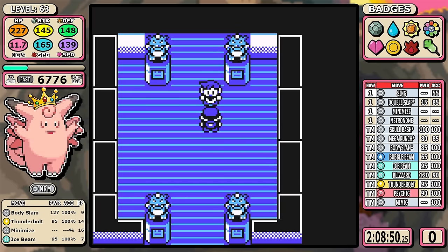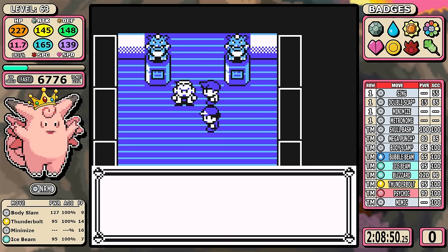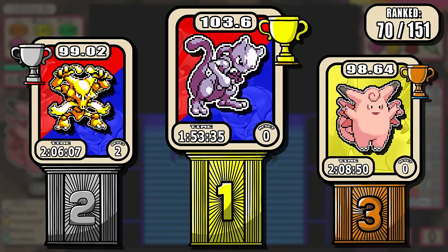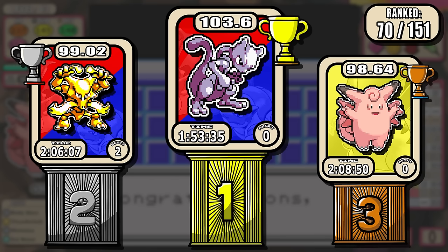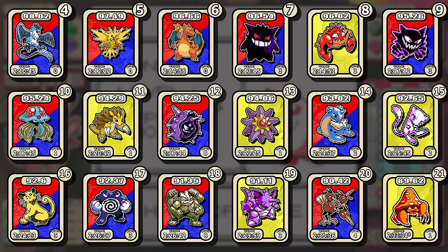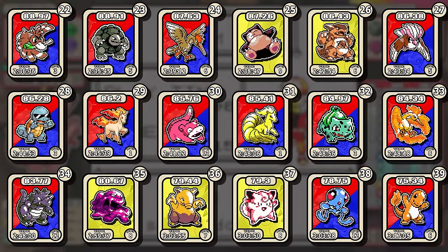Clefable finishes the run with a time of 2 hours, 8 minutes, and 50 seconds, and for the first time in almost one and a half years, we have a Pokemon entering the podium and taking its place in the top three. It stands next to Mewtwo and Alakazam with a very impressive 98.64 rating. Not only was it a good run, but it was personally really fun to figure out these minimalistic routes and have them work out. Notably, comparing this run against Sandslash actually pushed Sandslash out of the top ten — that's just how it goes. There can only be ten Pokemon.